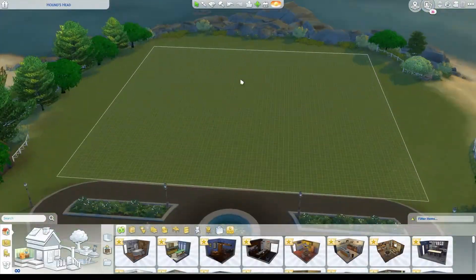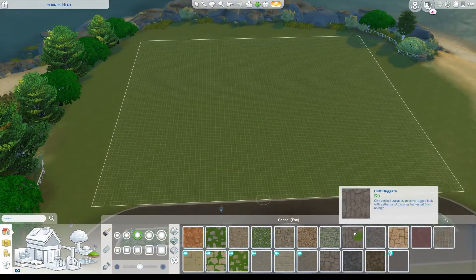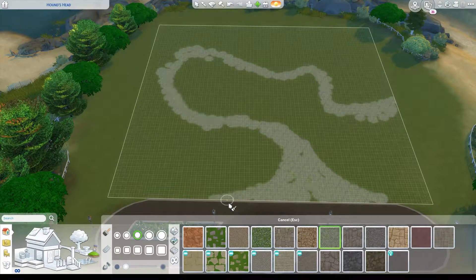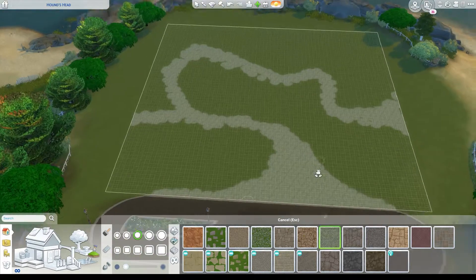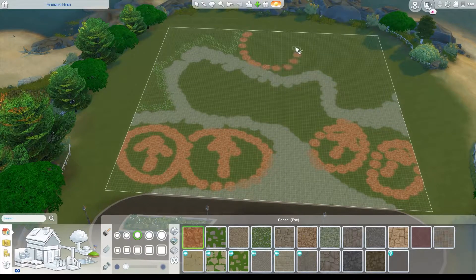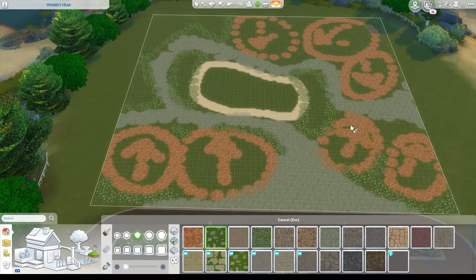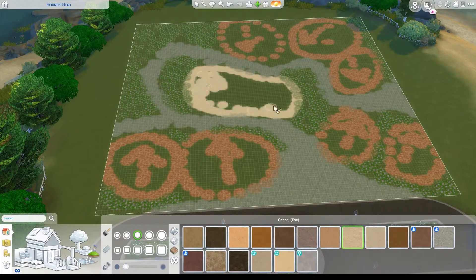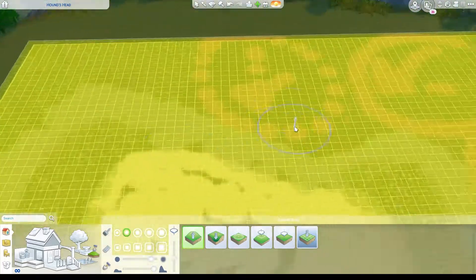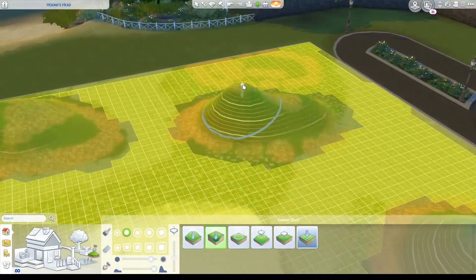Hi friends, welcome back. So today's build is something I've been doing in my personal time — a mountain ski resort type lodge. There are about seven chalets on this lot. I started by mapping out where I wanted everything to go on the actual lot, which I tend to do with bigger builds. I just kind of go with the flow. I was doing a little bit of terrain manipulation — I wanted it to be hilly and rocky, so you'll see me laying everything out how I wanted it to begin with.